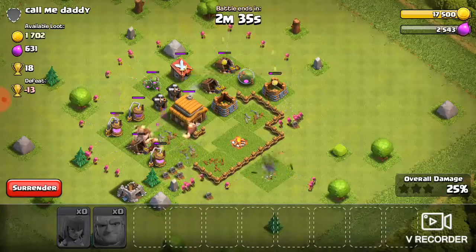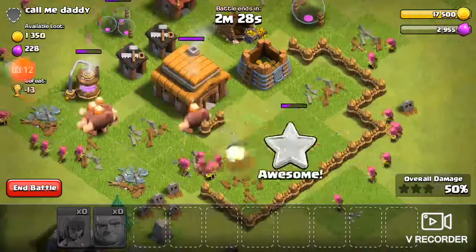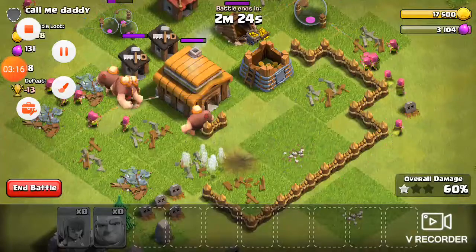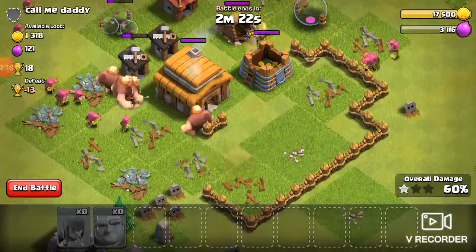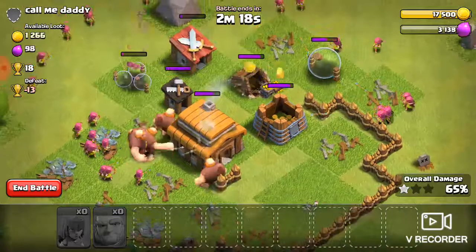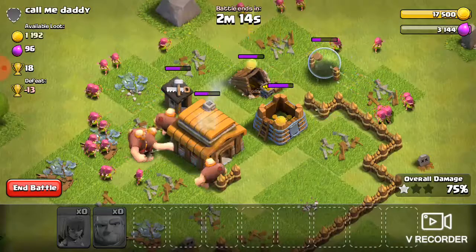The archers shouldn't have much of a problem melting whatever defenses there are while the defense is struggling to take out the giants. Giants are overpowered at this level — they will never get enough appreciation. Basically a quick and easy three-star.